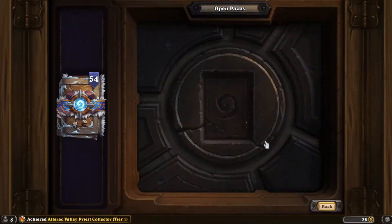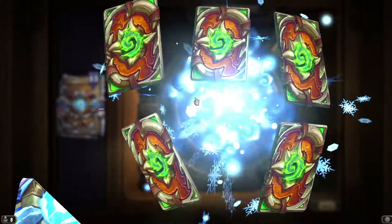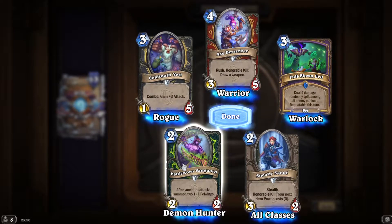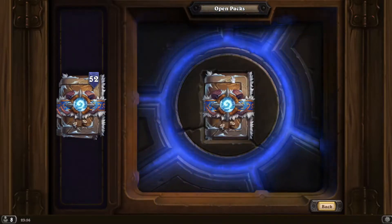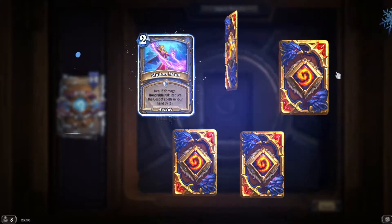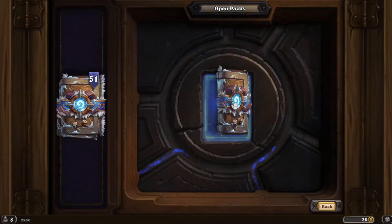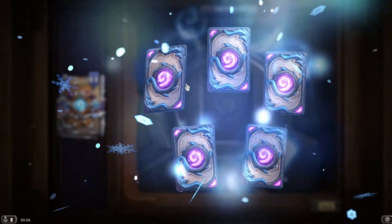Oh — your deathrattles trigger twice. No, that's for three turns. They're using the owl. The Honorable Kill reduces cost of spells by one — it's a pretty good card.